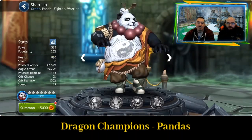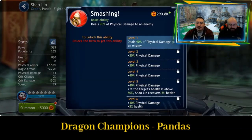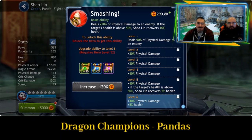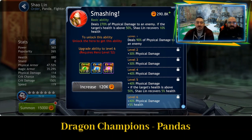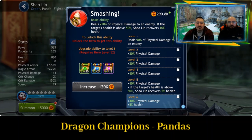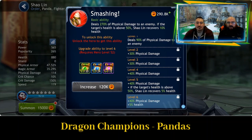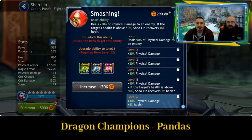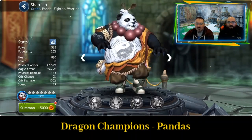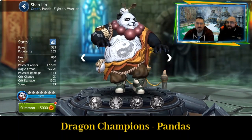Shaolin, the first one. So Shaolin is a fighter and has the basic ability Smashing. This deals 270% of physical damage to an enemy. If the target's health is above 50%, Shaolin recovers 10% health — so a way of healing himself, herself, just through basic attacks.